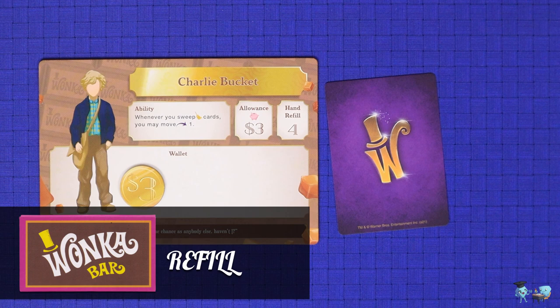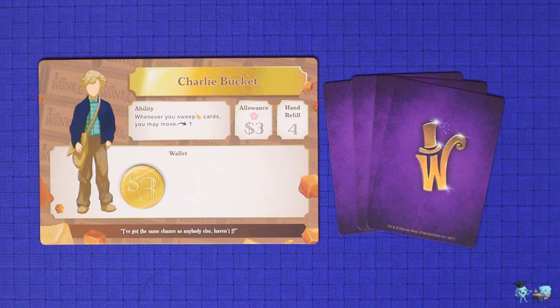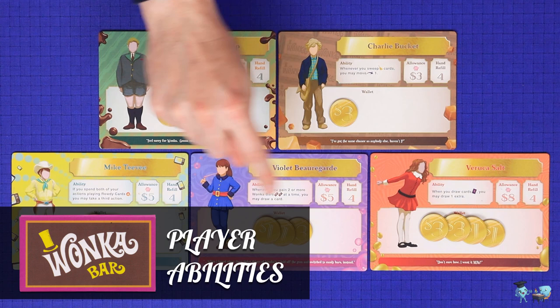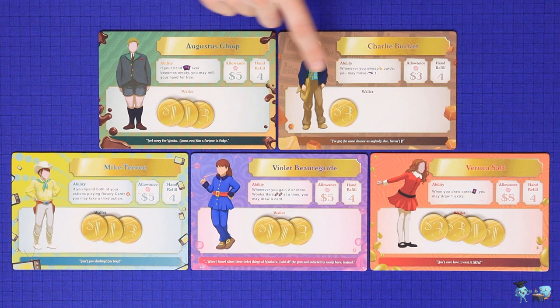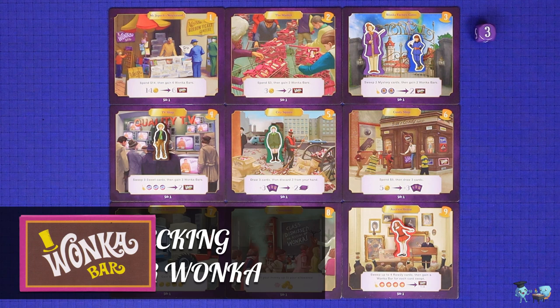The last option for one of your 2 actions is to refill your hand. You will draw cards off the draw deck until you have as many cards in your hand as your hand refill limit, which is 4. Since both of the other actions require you to spend or play at least 1 card, you will have to take this action if your hand is empty. Each of the 5 characters also has a special ability which may be resolved at different times on their turn. These abilities are not actions in their own right, so they won't count towards your 2 actions, but they will all trigger off something else which you do during your turn.